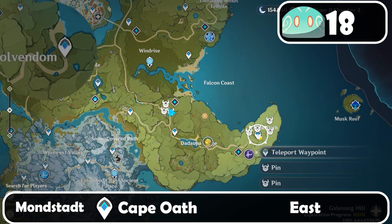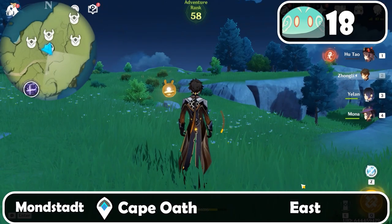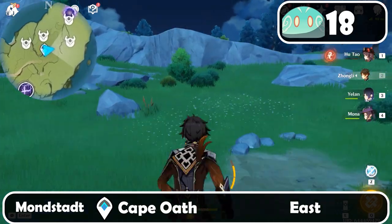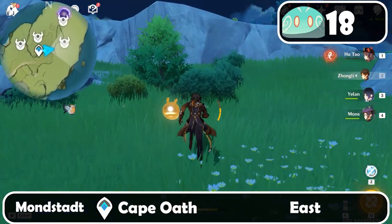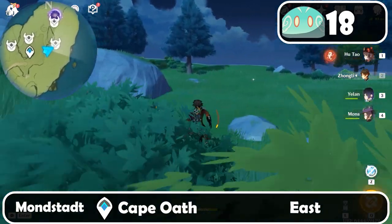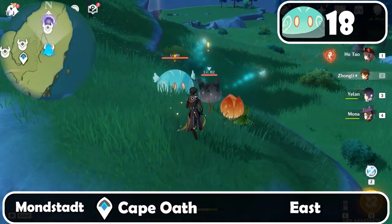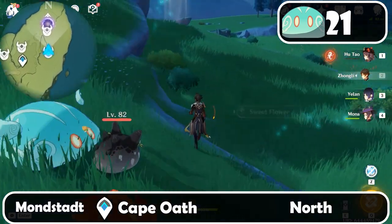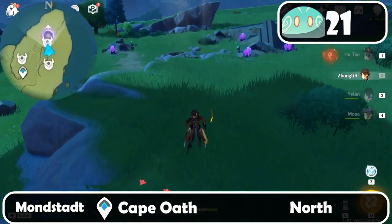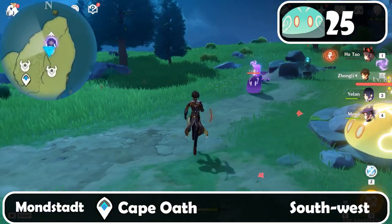Now let's go to Cape Oath Teleport Point here on the right side. First let's go east, slightly north. Keep on going, and here are three of them. Make sure to bring a Pyro to get the Dendro Slime out of the ground. Then move north — over here are four Electro Slimes.